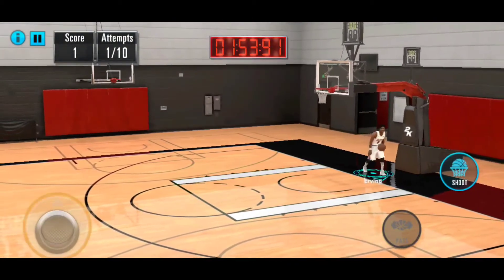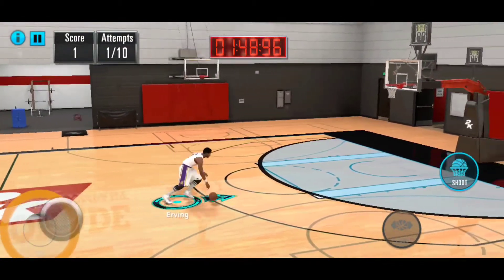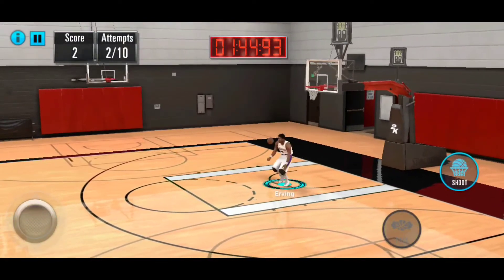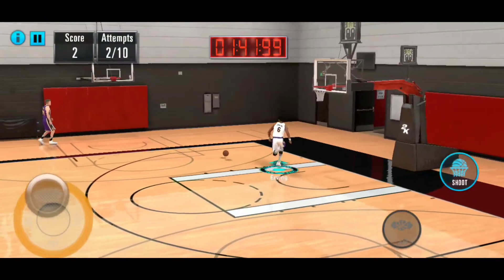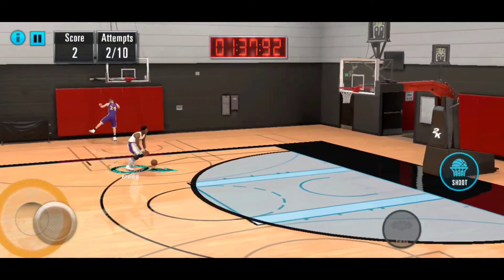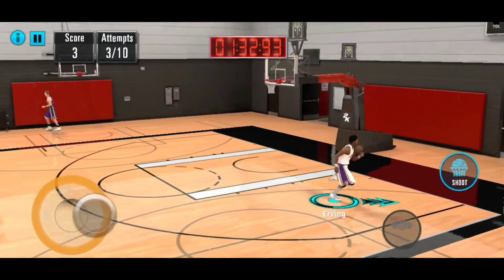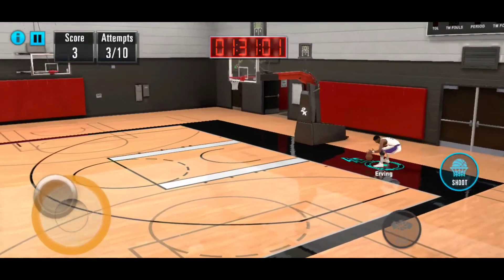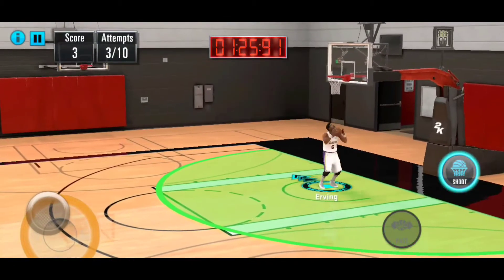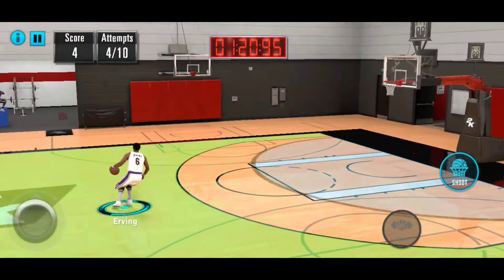Here's the first one. Run to the net, same type. Shoot the ball, run this side, one hand. Let's try out this hand — kind of weird but see how I dunk.